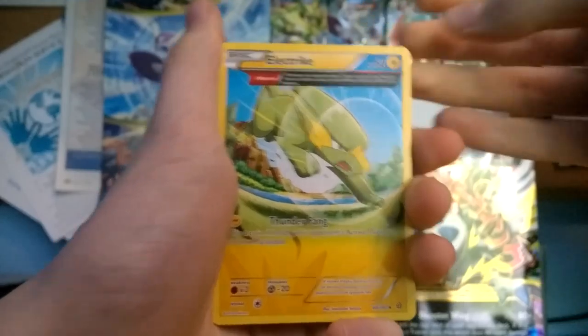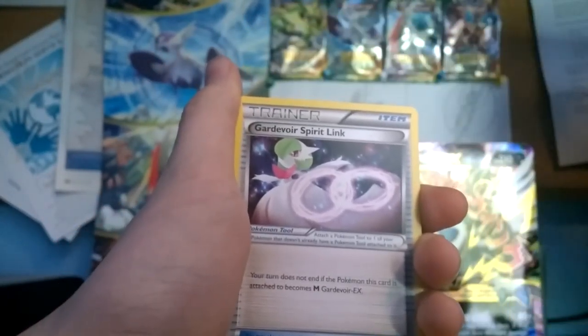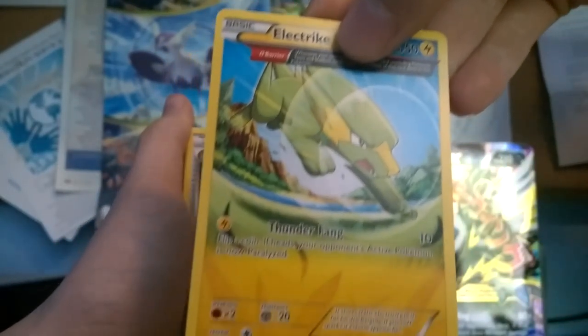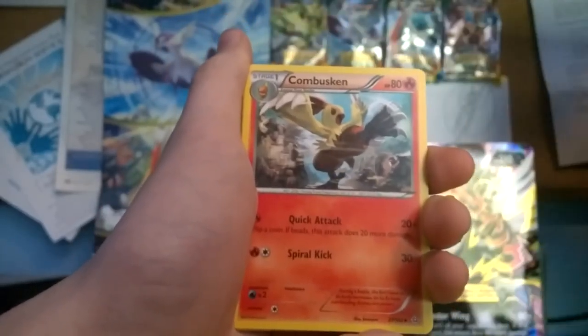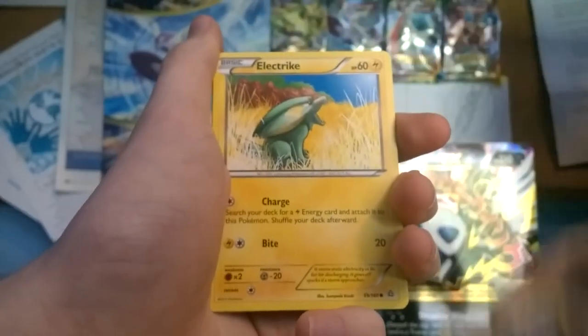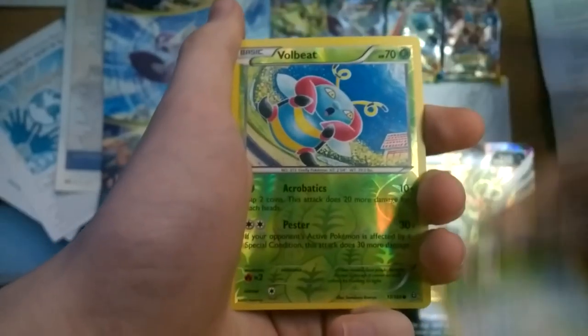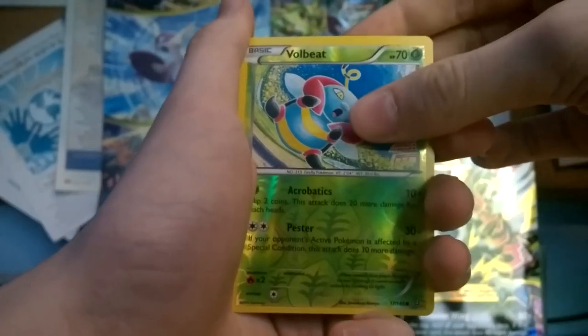Did I say two Ultra Rares? No, I meant regular rares. I actually have never pulled an Ultra Rare from Primal Clash. Oh sweet, we got an Ancient Trait Electrike — I am crazy about Ancient Traits, I love those cards because they have a half-heart. Look at this — that is amazing, I love it. Gardevoir Spirit Link, Combusken, Arboach, Honedge, another Electrike — two Electrikes in one pack! Drill Run, Skitty, Reverse Full Heal. And the first rare from Primal Clash is an Excadrill — that'd be cool if it was an Ultra Rare, though.